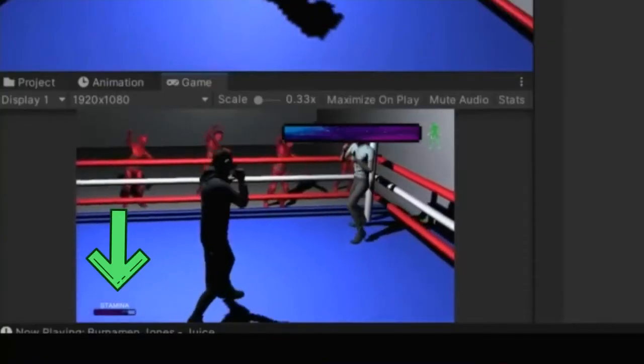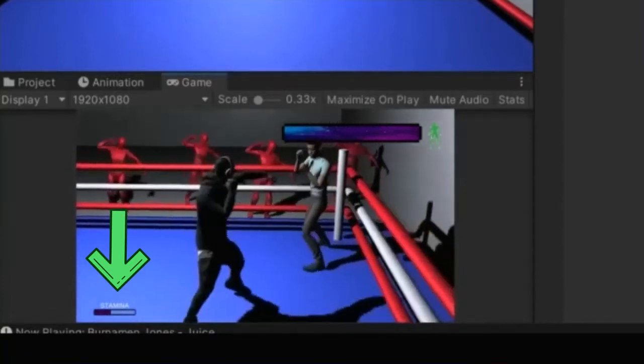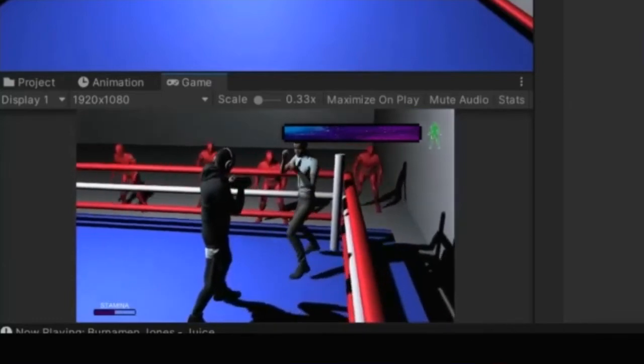I also added a stamina system — you gotta watch your stamina. The stamina depletes after every punch you throw. If you let your stamina get too low, your movement speed and punch speed drop dramatically. So don't go too crazy throwing combos — I deal with it myself.